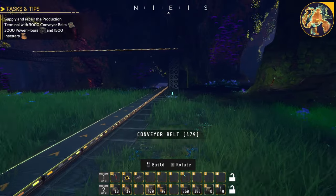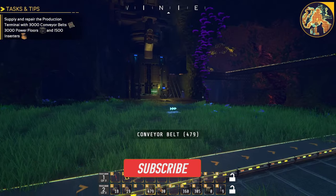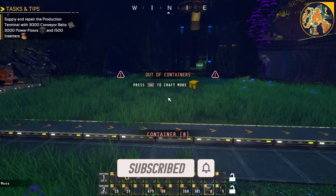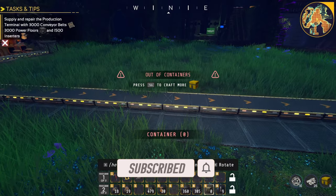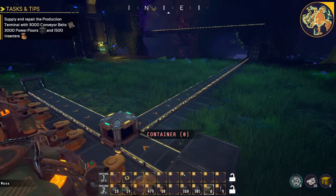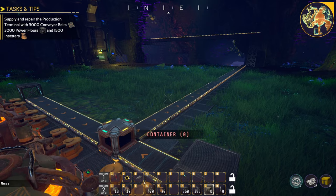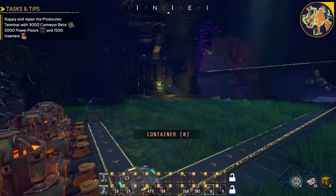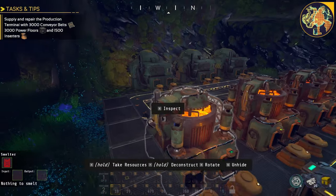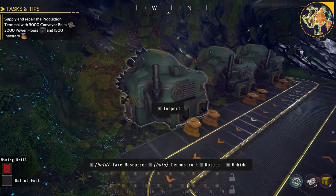You can do one of two things: you can send the output elsewhere for other productions, or you can put down a chest to store items — which I suggest doing at first until you get assemblers and learn how to use them. Then you can feed product out of the chests, or send it straight to assemblers to start making product.